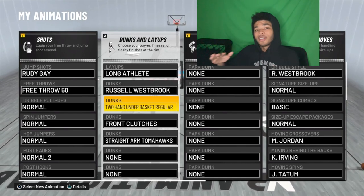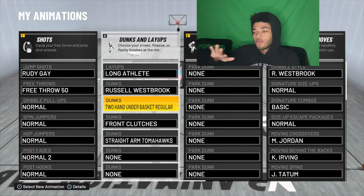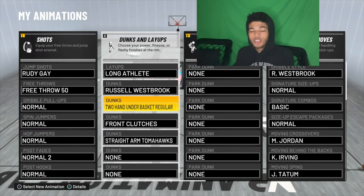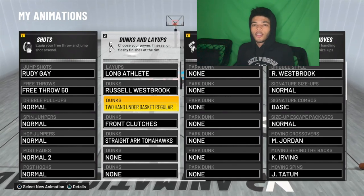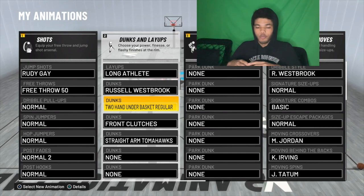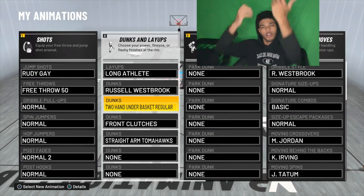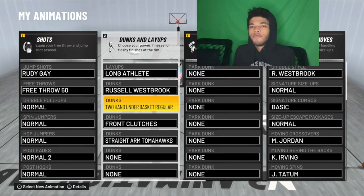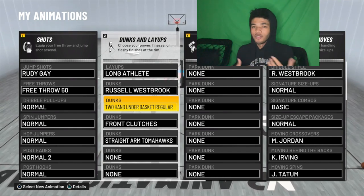Next, you want the two-hand underbasket regulars. If you can get the one-hand ones too, that's good. But you want to get underbasket regulars because these are standing dunks — this makes it so you can dunk without actually having momentum. You can literally just get the ball on a fast break, be standing there not even running in, and your player can just jump up and dunk. You have a better chance of making a standing dunk than a standing layup, especially if somebody comes in and tries to contest it.